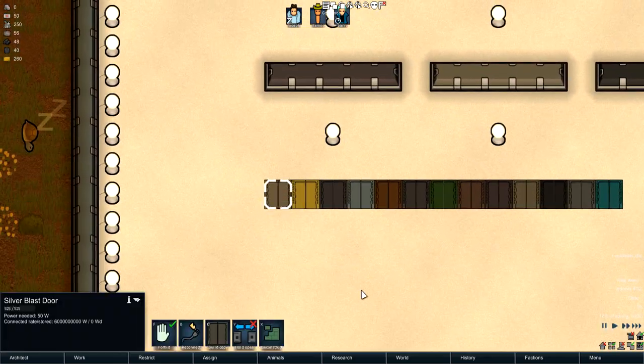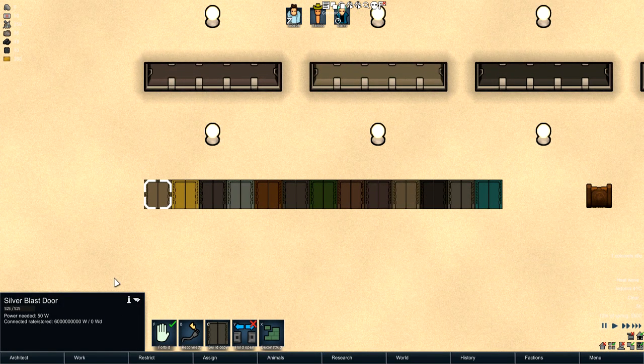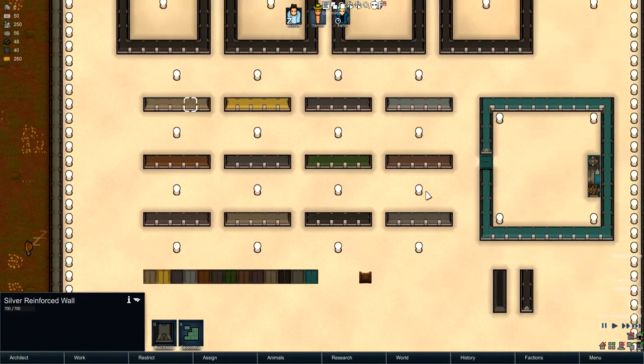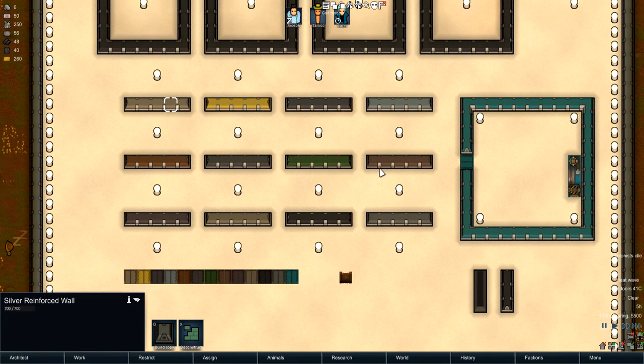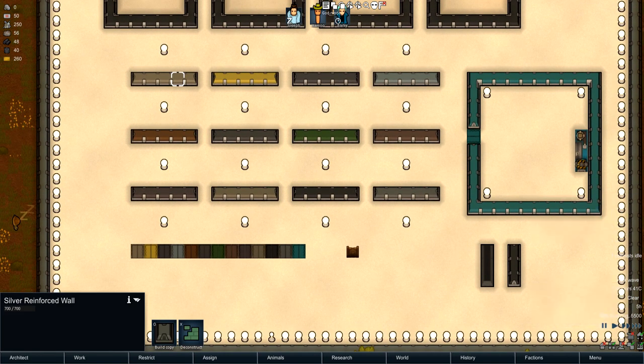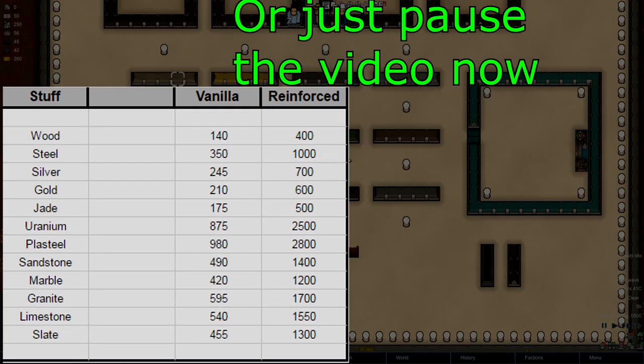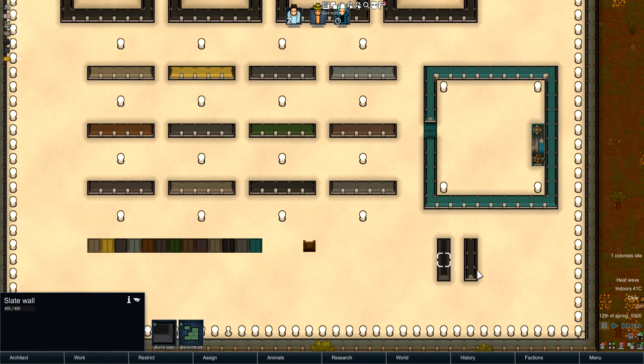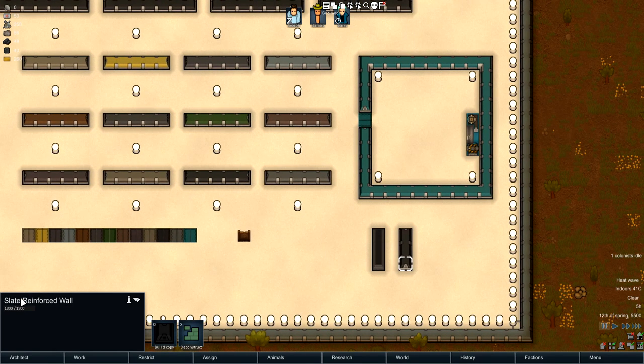The mod also adds Blast Doors, which are pretty much just really strong doors. As you can see it's got 1875 HP for a Uranium Blast Door — Uranium is generally pretty tough. If you want to compare the HP between the reinforced walls and their normal counterparts you can check the description; I'll put a link to the mod there. The rule of thumb is about two and a half times as much HP.